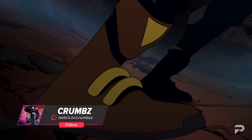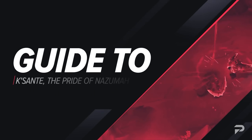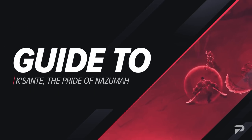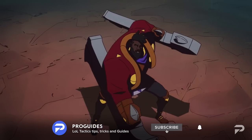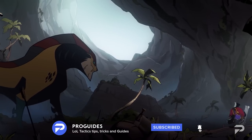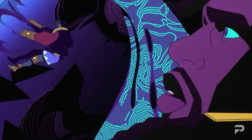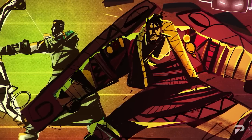Hello summoners and welcome to another ProGuides video. I'm Crumbs and today's video will be our guide to Kaysanta, the pride of Nazuma. Usually our guides come out right before a new champion does to give you a head start before they even release, but we made the conscious decision to wait due to his release timing. Kaysanta came out just one patch before the preseason, so it makes more sense to wait and make the guide with Season 13 in mind rather than rush to put out an item build that's going to be outdated in just two weeks.